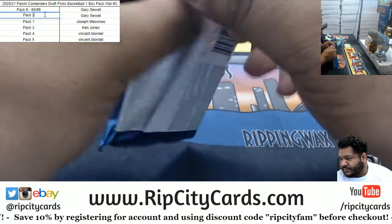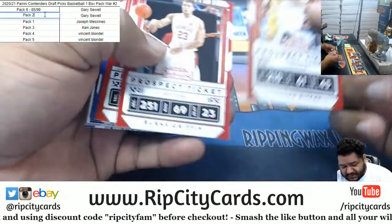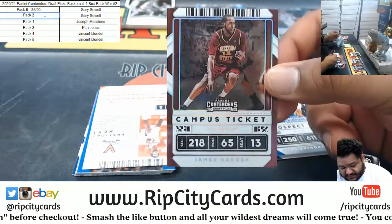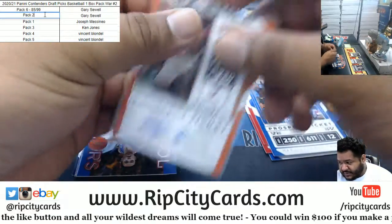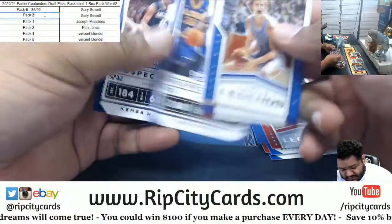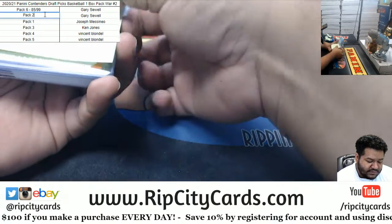Pack two now. I guess because it's a ticket — you see how it says ticket? Maybe that's why, trying to make it look like a ticket stub or something. Anthony Davis — Anthony Davis does have autos in this. James Harden. The autograph is Braxton Key. Wow, two Virginia autos — what are the odds of that? So yeah, at least you got one numbered card Gary — they could win it for you. So far you are in the lead to potentially win that spot in the next break.